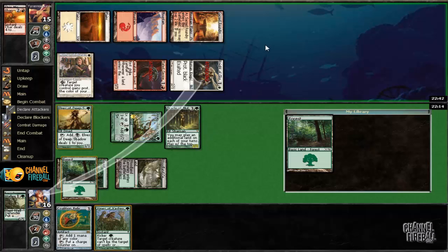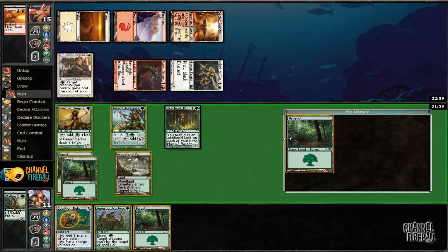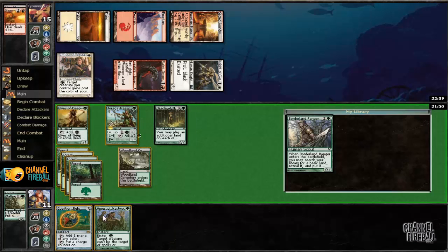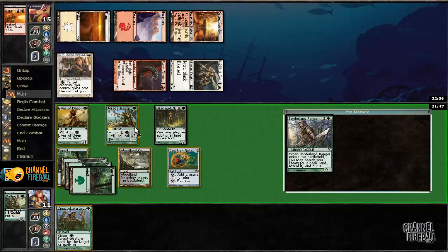Two, three... and we'll just take... just block, block. Just do nothing. All right. Land. More land. Two, three, four... so we can put a level counter on this a few times.